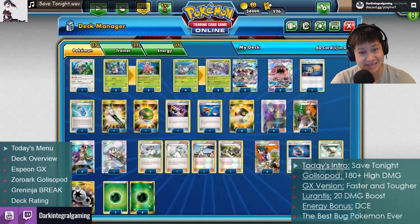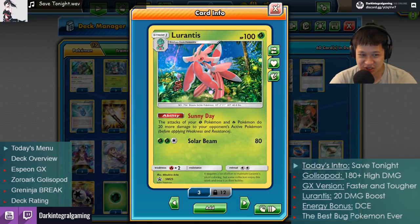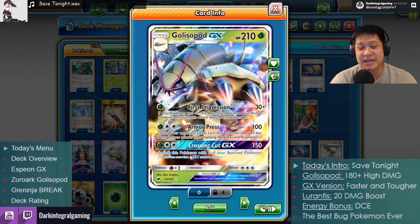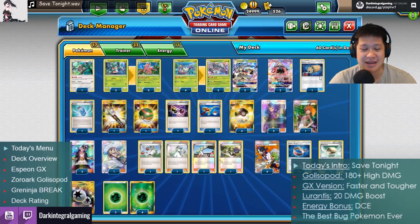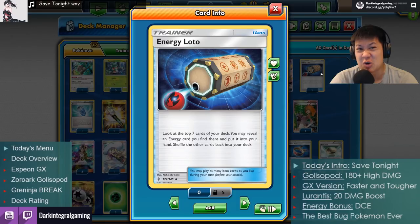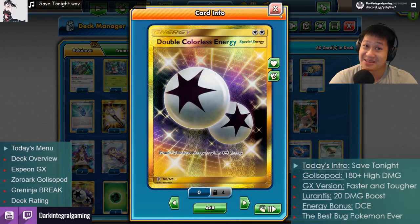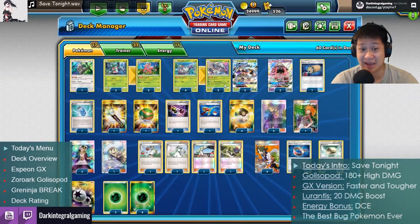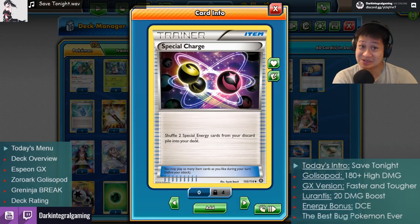With Lurantis, almost every Golisopod attack can achieve one-shots, and that makes all the difference against GX Pokémon. We've never tried using both Golisopods together, but today you'll see both. The deck engine has draw cards, the right amount of energies, and Energy Lotto to search the top seven cards — I need that because I desperately need DCEs. I also have Special Charge to shuffle discarded DCEs back in to keep the fight going.